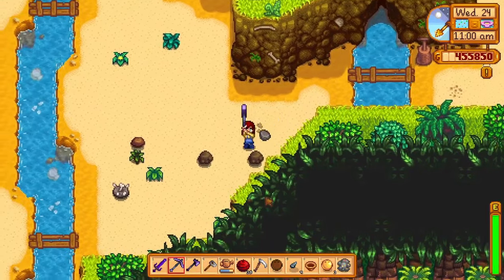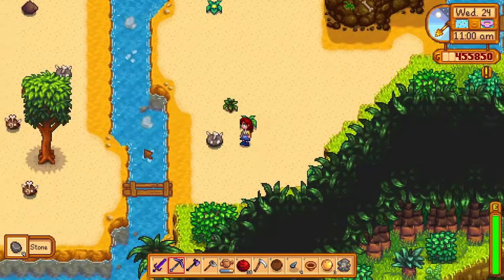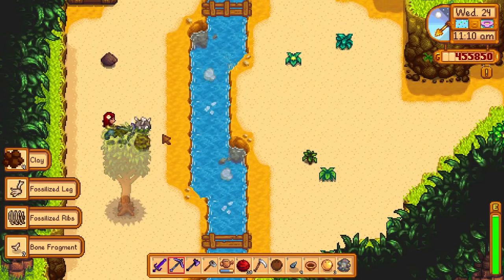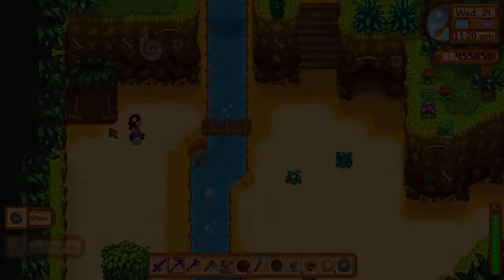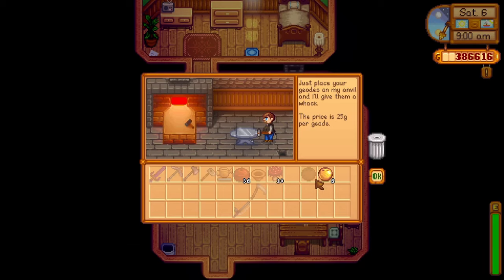Now that we have all of the previous fossils, we can work on the fossilized large animal. First up are the fossilized ribs and legs — you can find both of them by hitting the rock bones at the dig site. You will need to find two fossilized legs and one rib. You will find them in no time. The large animal has six pieces before it's fully restored.